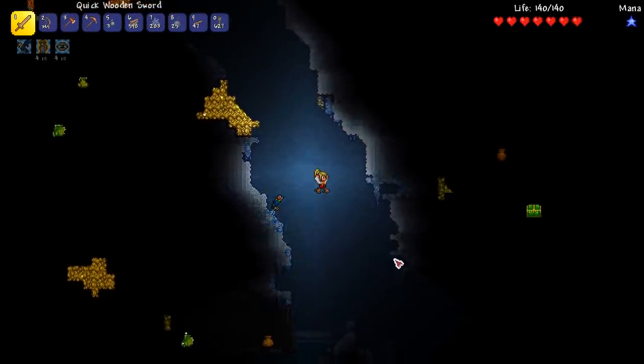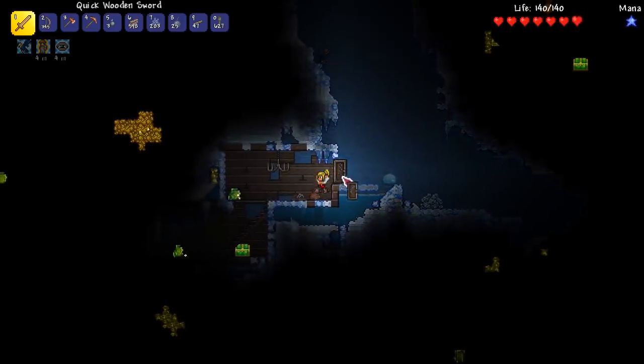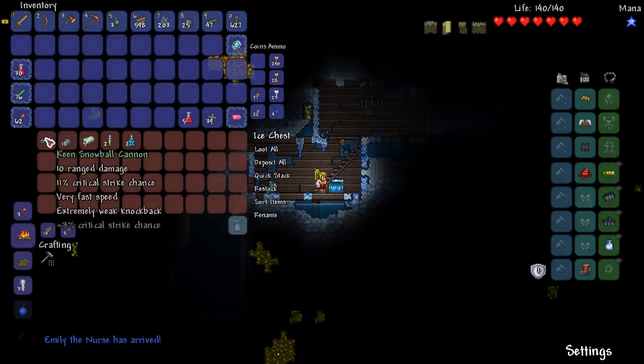As you can see I've got my Spelunker potion on - I found one in the last episode - so hopefully we can find some good stuff. Let's get in here, let's get away from the bloodthirsty slime. What loot are we going to have in here? Snowball cannon - and we got a nurse!